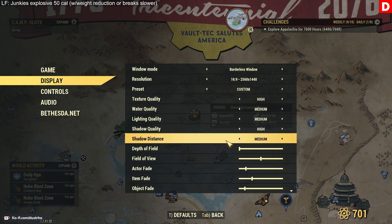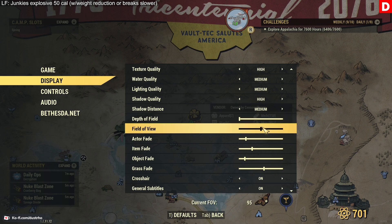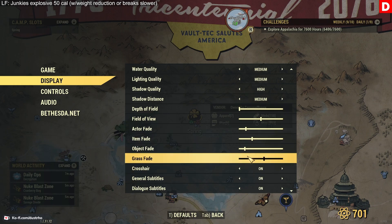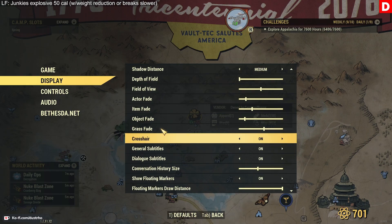Shadow distance is medium. Depth of field I have turned all the way off — I don't like depth of field. You can change that to whatever setting you want; I don't think it affects performance so much, but turning it all the way down is where I'm at. Field of view is set to 95. The fade options are set as they are — I don't remember if these were default or one of the presets, but that's how I have it set up.